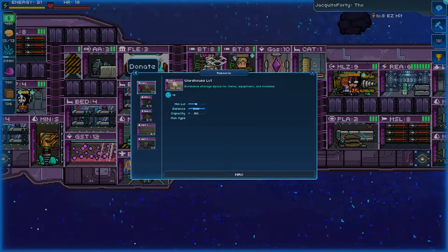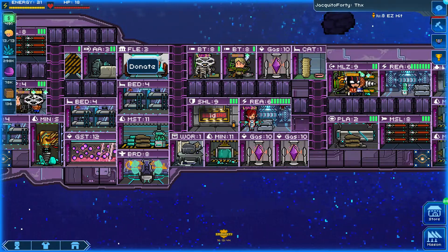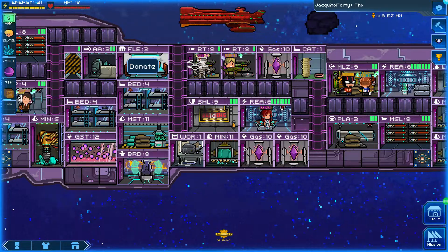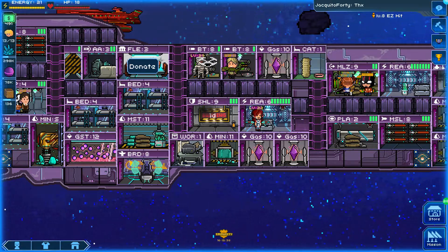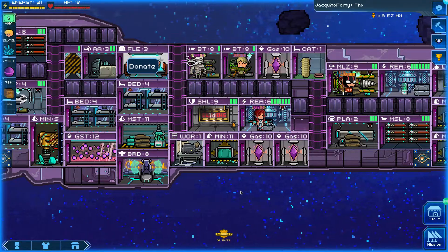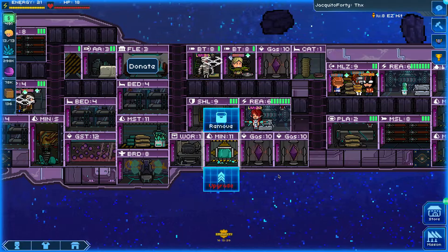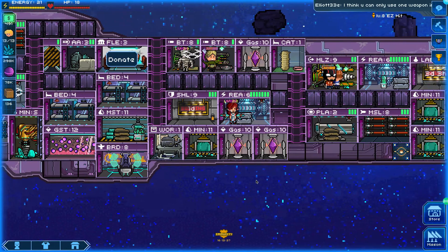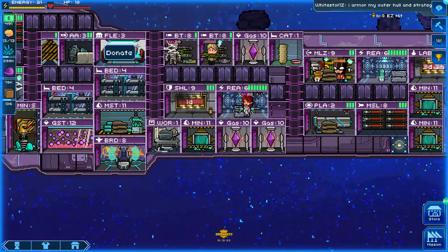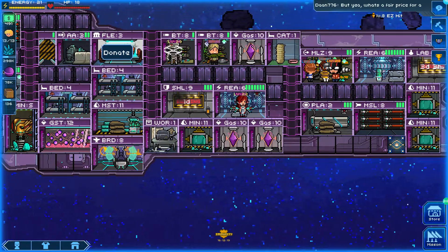Resource-wise nothing major is going on. I like the production facilities - these came out maxed as soon as I arrived, which is nice, but unfortunately means I'm not getting any bonus gas. The other resource rooms have a ways to go and can be leveled up. I'm going to bring rooms in slowly, one at a time, so the existing ones can continue to rebuild resources.